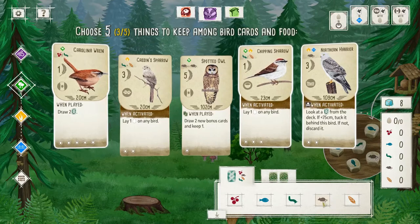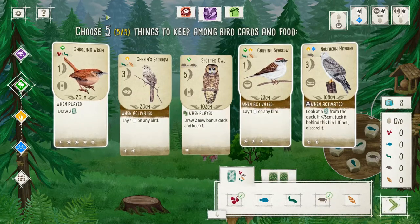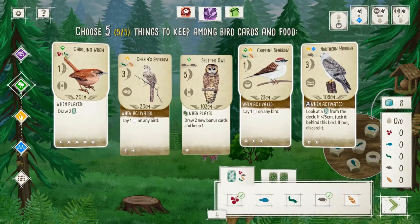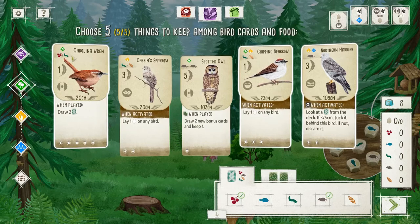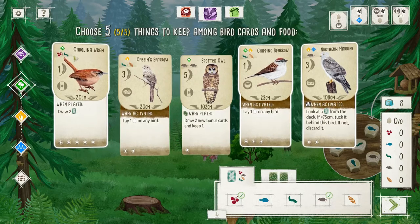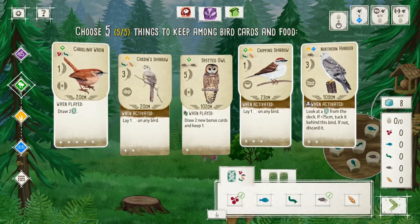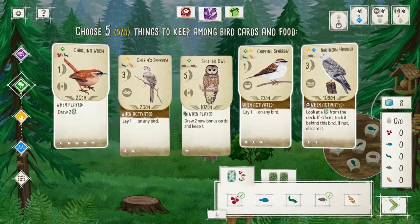Two food, and then go for a rat. The Wren can be either or. I do want the Wren. The difference between Chipping and Kasteen's Sparrow — this one takes two food and gives me an extra point. Chipping Sparrow gives me more egg slots. The Chipping Sparrow is actually, strictly speaking, better than Kasteen's for the cost.